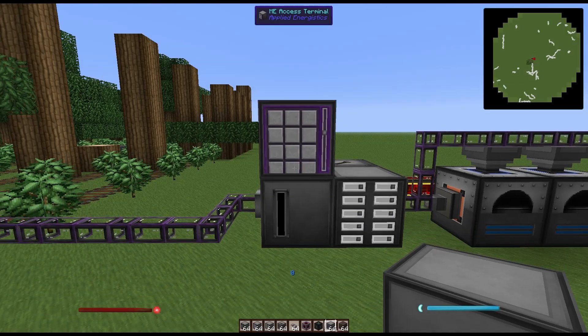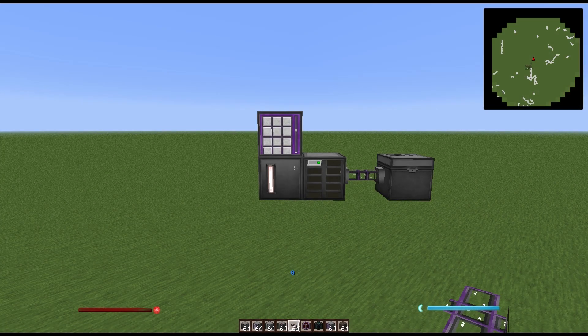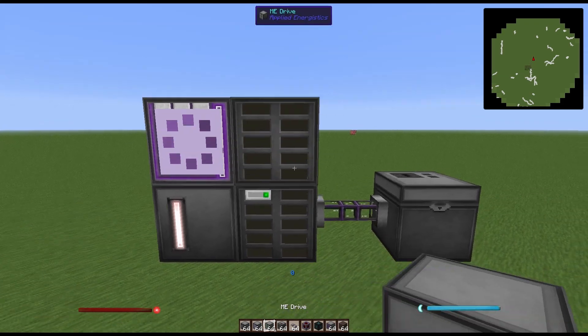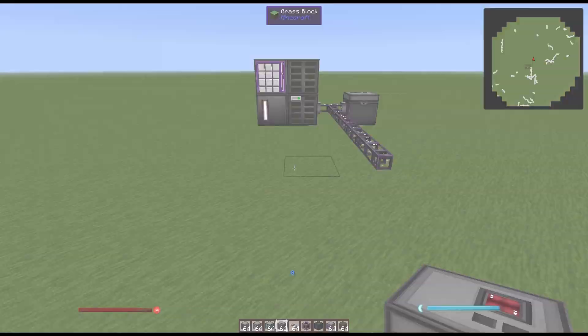As you can see here, the terminal has run out of power and the network no longer has any items showing up. The more you add to your network, the more power it will consume. Depending on what component you add, the power consumption will be greater or lesser than other components, but keep in mind that the more things you have in your network, the more power it will require to continue to function.